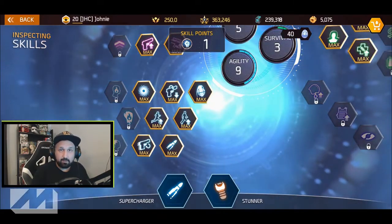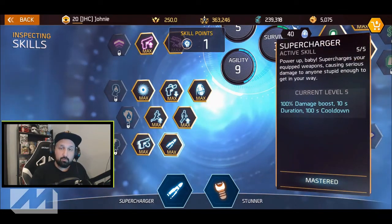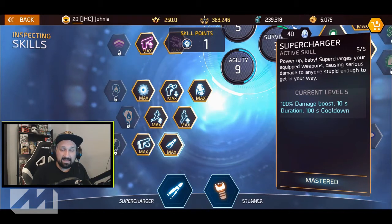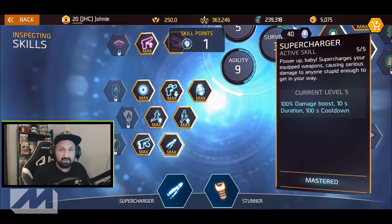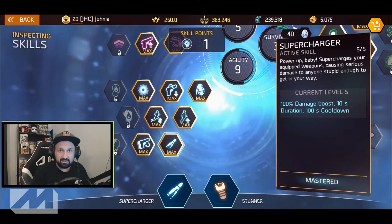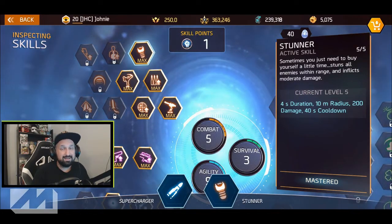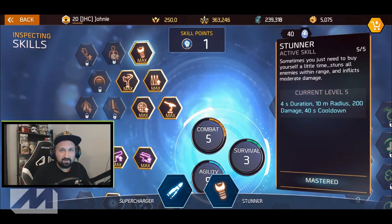At the moment, the best skill in the game for end game PvE content is Supercharger. Supercharger will double your damage output for a whole 10 seconds. It will help you clear elites and bosses and will significantly improve your clear times in end game.